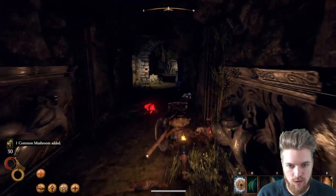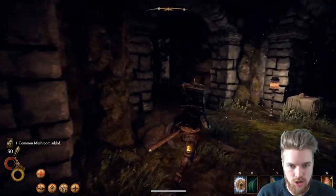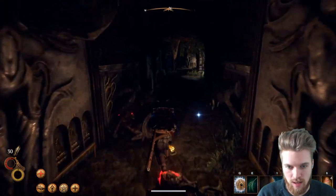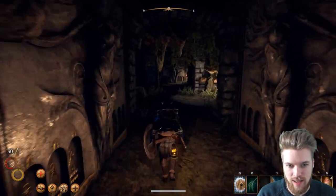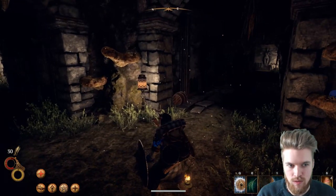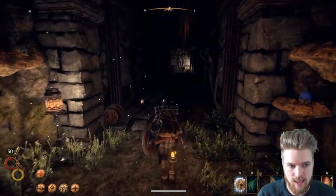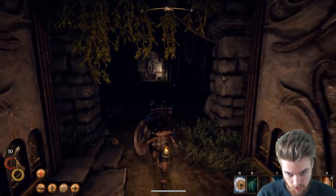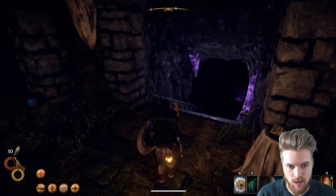So for reference, the entrance is just here and we're effectively following these blue skulls, which are going to lead us in the right direction. We've dealt with a few of the troglodytes but there are still quite a few more. We're going to go right here — you can see there's another blue skull, and there's another blue skull down this corridor — so clearly it's the right way to go.